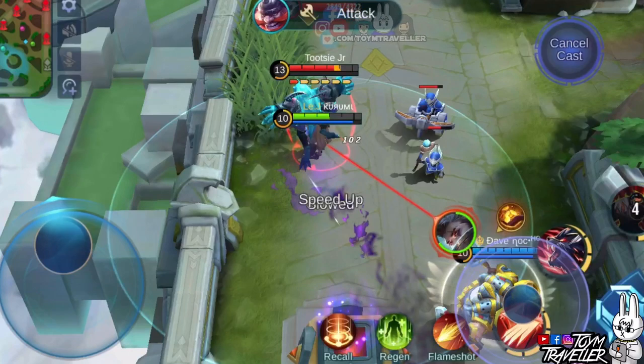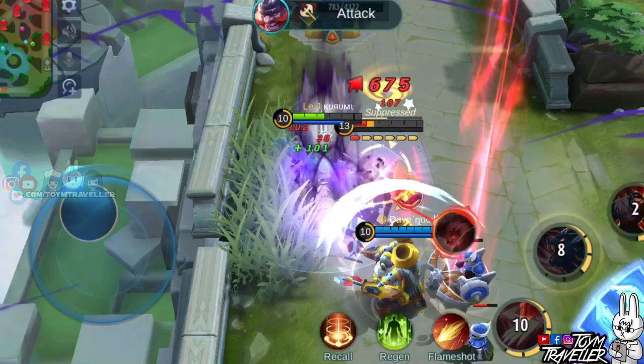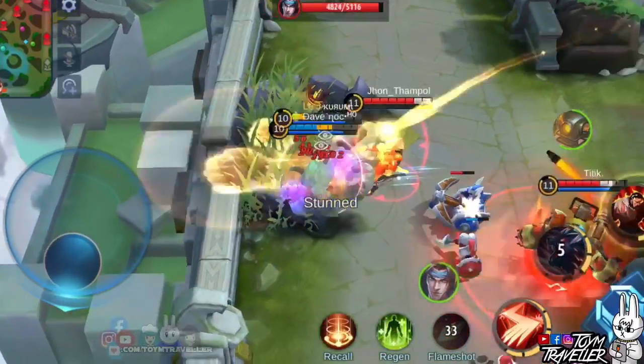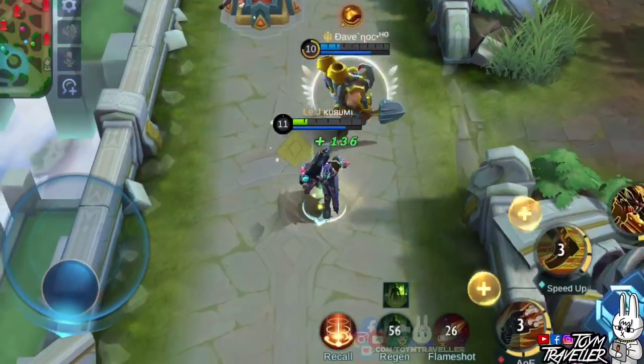Then use your ultimate skill and leap on the enemy to further slow them down. Use your first skill in wolf form for burst damage. If you have the Retribution spell, use it to slow them further. Then use your second skill for attack speed, which also boosts your speed when a nearby target's health is below 40 percent. Scratch enemies until their limbs are ripped off, and use shape-shifting again if you need to chase or escape.